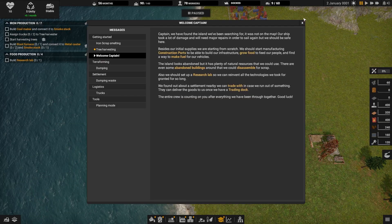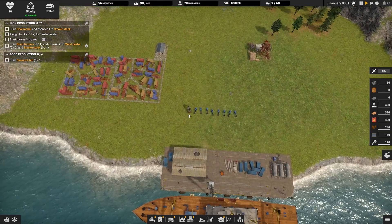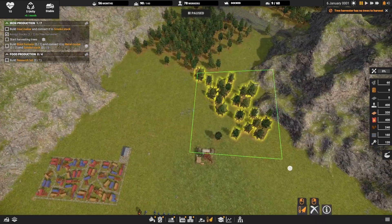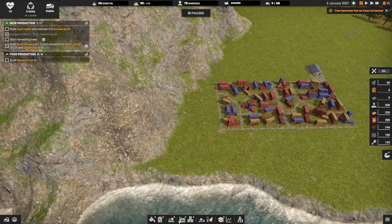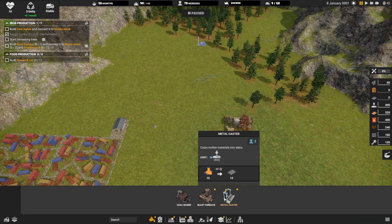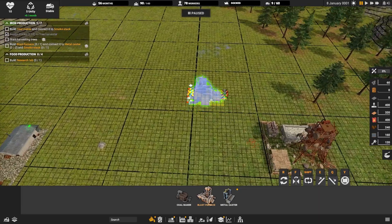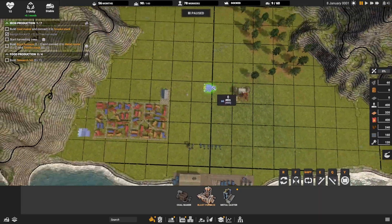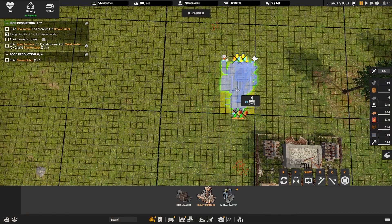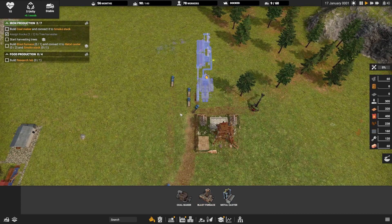The first steps are very straightforward. I assign two trucks to the tree harvester, then designate some trees for harvesting, build waste collection for our citizens, and start preparing the setup to melt scrap iron into usable iron plates. To smelt iron scraps we will also need coal, which in the beginning we can make in a coal maker which has already been built.